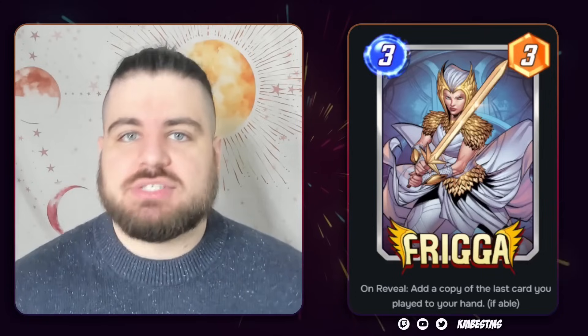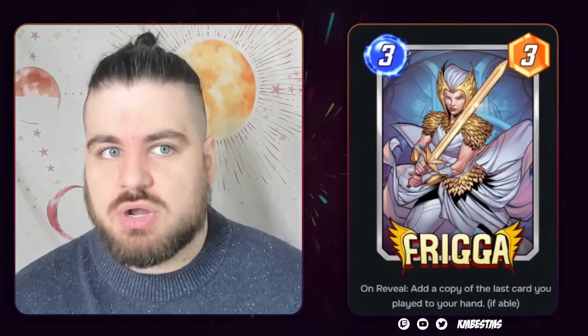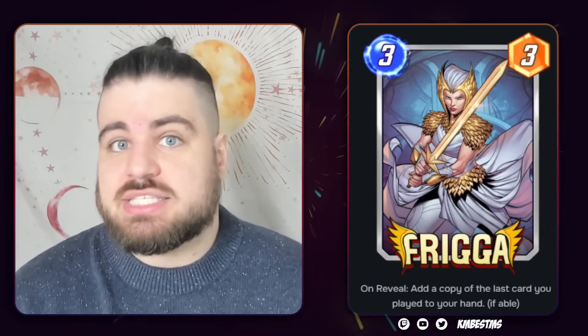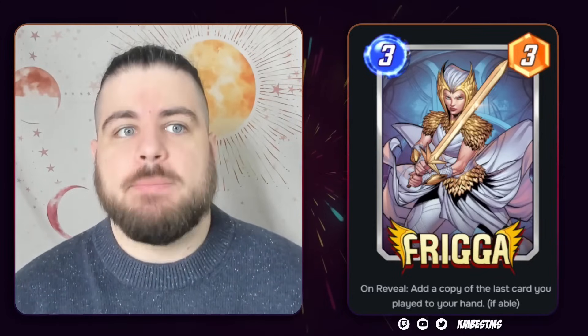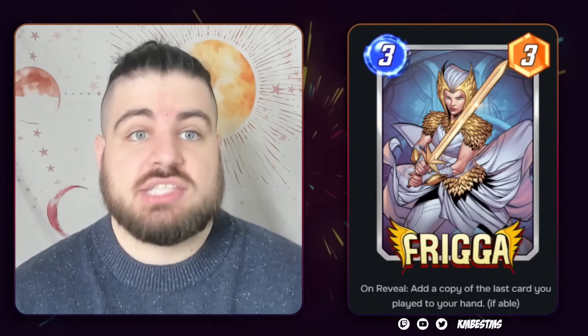So I think Destroy is another potential home, but I'm not sure it aggressively makes the cut. We all know how strong Cloning Vats has been with Destroyed X, and this does seem like the kind of card that can do strong stuff. As I'm talking this out, the other card that really comes to mind as a potential good Frigga target is U.S. Agent. It scales with itself, it is a very large card, and it's the kind of card you can play alongside this on turn five.